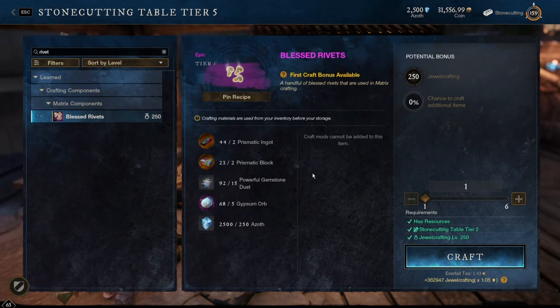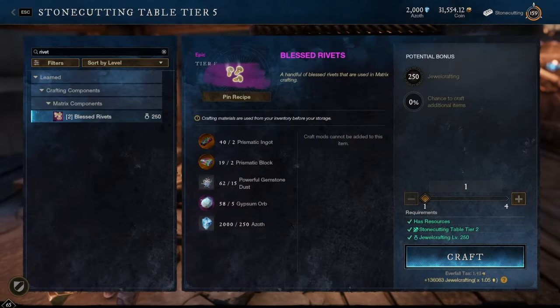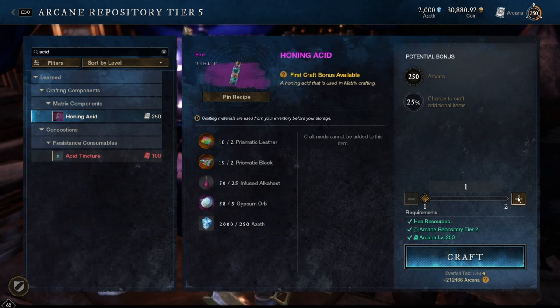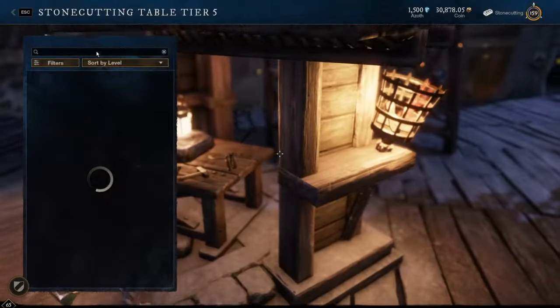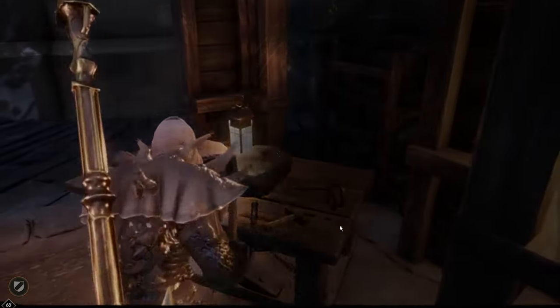It costs one Blessed Rivet and one Honing Acid per Jewelry Matrix. Here are the ingredients for the Blessed Rivets. I'm going pretty fast, but I'm going to share the overall costs after I craft all these items and do a side-by-side comparison on what's worth it. Keep in mind, you do need 250 Jewelcrafting for this. The other ingredient for the Jewelry Matrix is the Honing Acid over at the Arcane Repository, and you need 250 Arcana. I'm going to craft two of them, totaling out to 20 Gypsum Orbs.